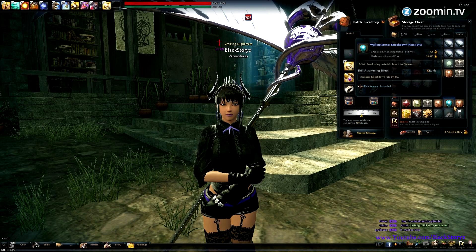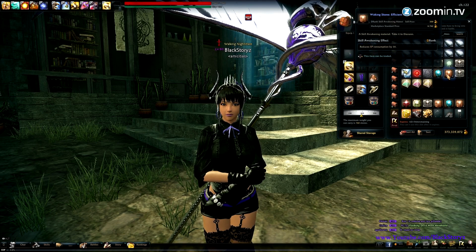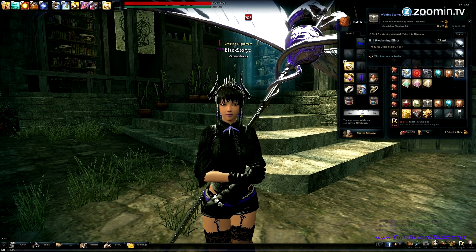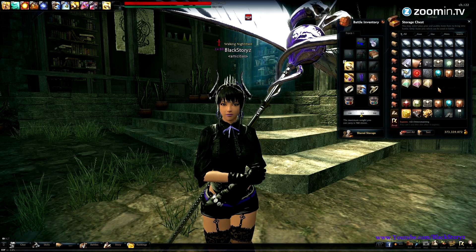And finally, this one is for the knockdown rate for your skills. Every different stone has a different ranking, so if you have a lower rank and you plan to sell it, you don't want to use those awakening stones to restore your awakening skills or abilities. Now that I've got the fundamentals out of the way, let's awaken some skills!